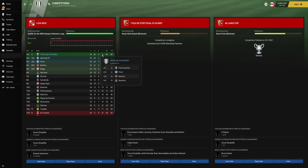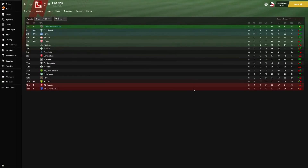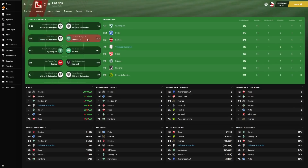In the Taca de Portugal we got knocked out in the fifth round by Farinense, but in the Allianz Cup we reached the final and won the trophy. In the league, we scored 90 goals — by far the most — and had the best defence, conceding only 30. We had the most goals, most points per game, most shots for, and topped the expected goals table with 72.64. For possession we came fourth with 54% and second for most dribbles with 102.